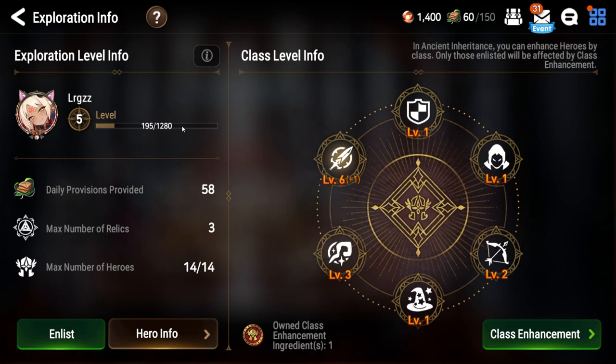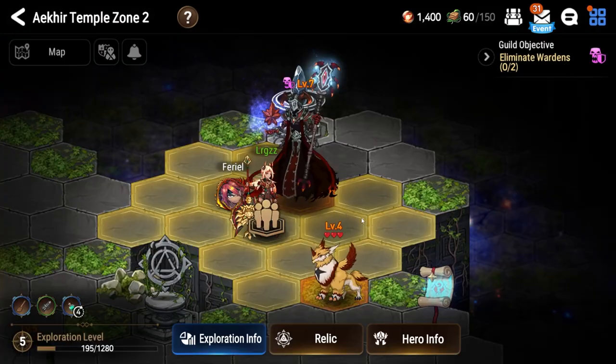My biggest recommendation is that you should only focus on one, two, or three classes. I would always recommend two: warriors and soul weavers. But if you really like using rangers, you definitely can — things like Iceria can be paired up very well with Tamarin, and SSB and Landy are also great picks.